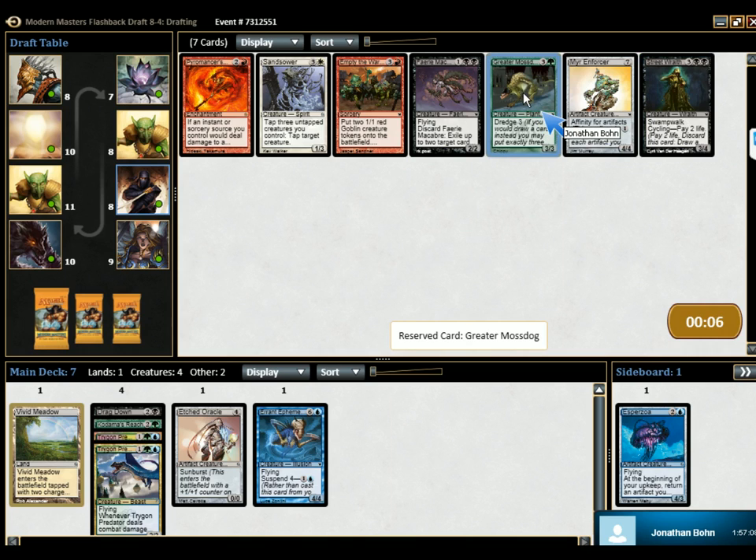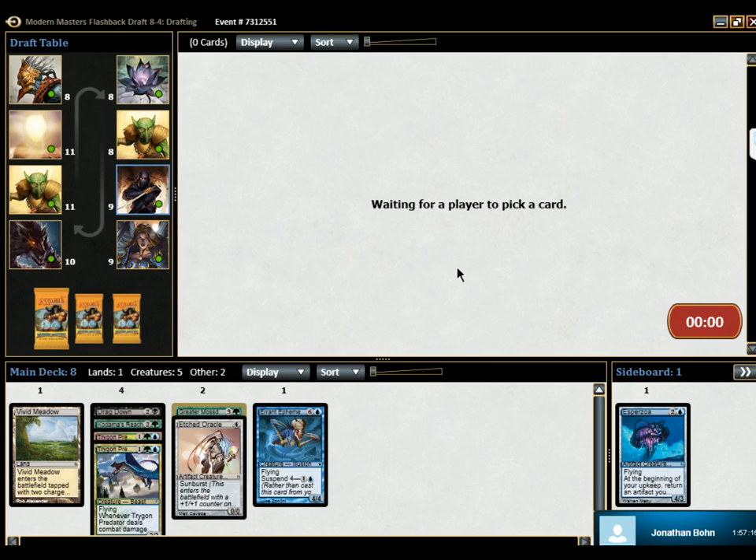Maybe Mostadog then? Mostadog — it's just a 3-3 dredge guy. Sure, why not? Just kind of pick things up and go, okay, why not? Definitely looks like they're probably green-blue.